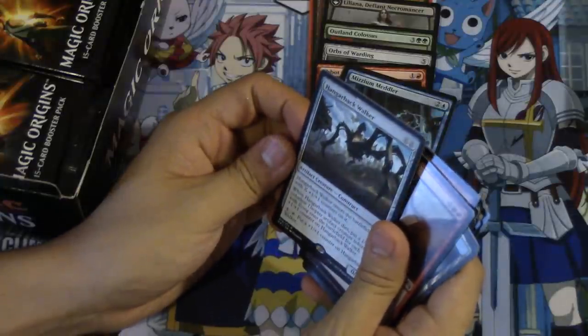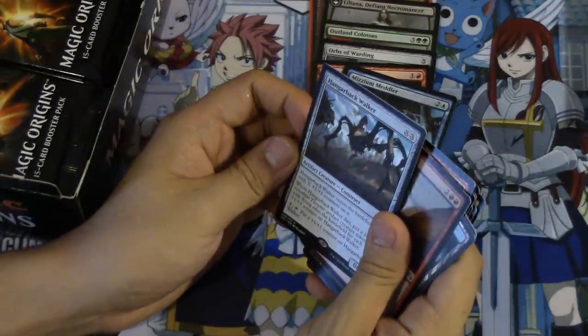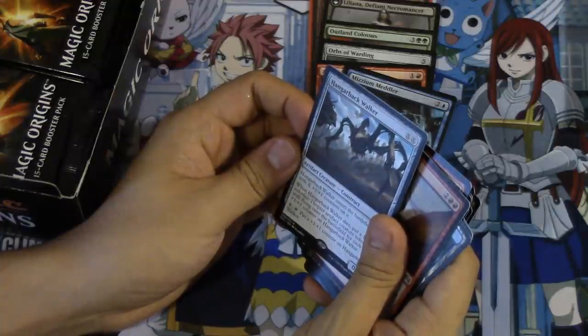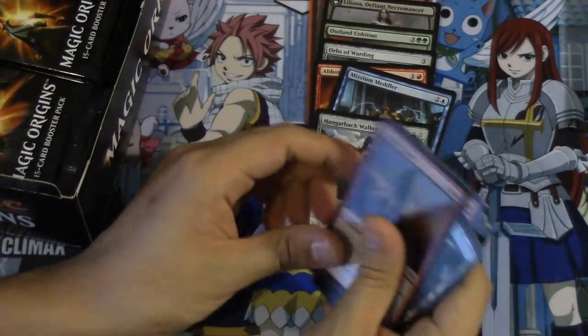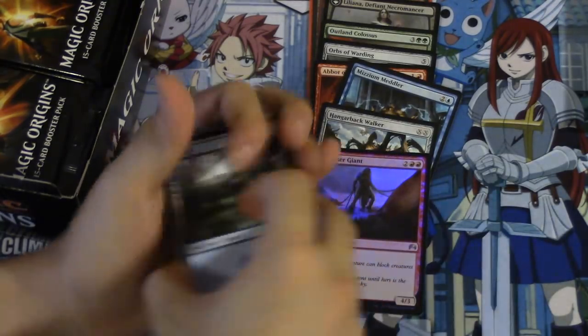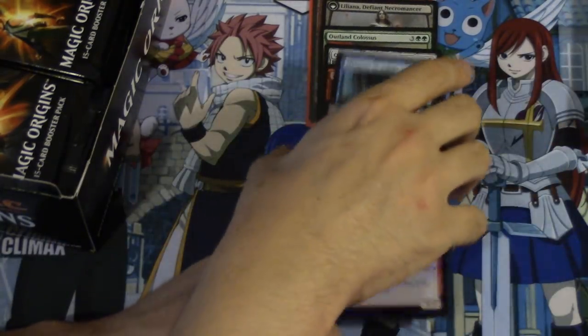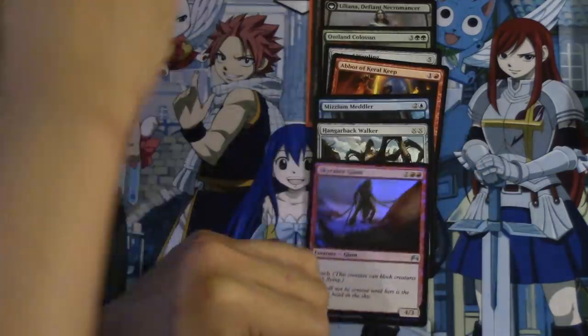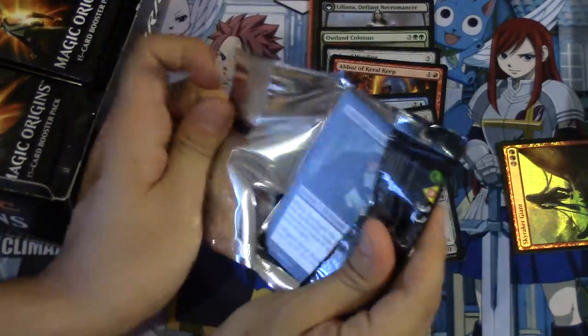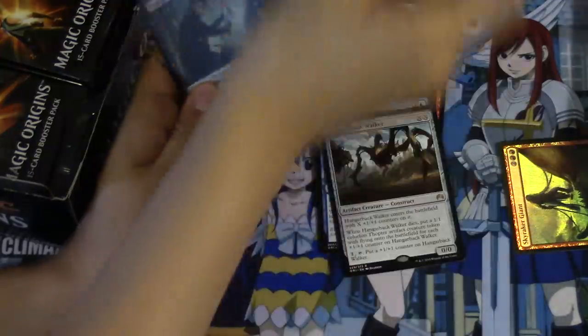Hangarback Walker - enters the battlefield with X plus one plus one counters on it, and whenever it dies you put a 1/1 colorless token into play. Not bad. And a foil Skyraker Giant. Not what I'm looking for - obviously we're looking for planeswalkers and mythic dragons. I know the mythic dragon isn't worth exceedingly high money, but still.